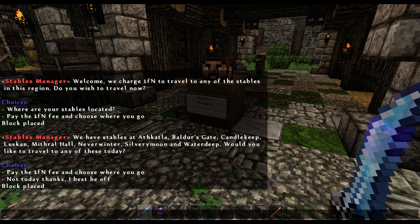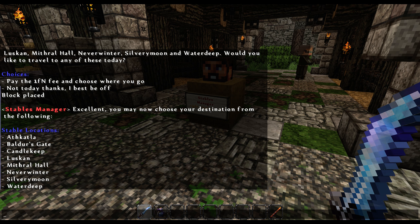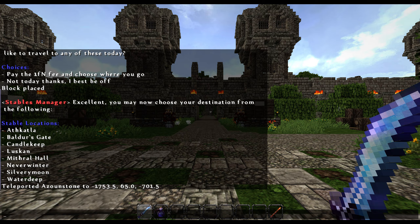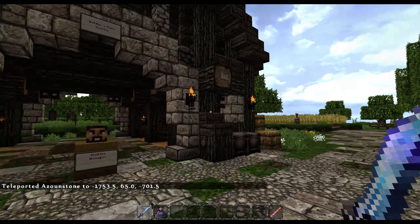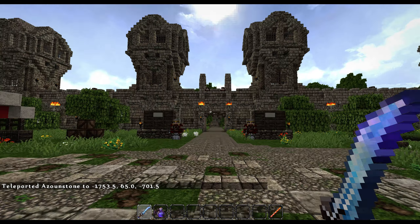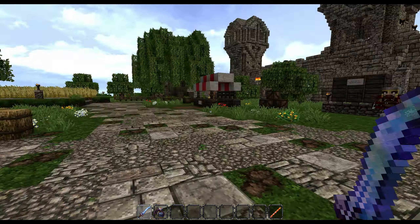I'll pay the one fee. He's taken my money, and now he'll ask me where I want to go, and I can then make my choice as to where I wish to travel. For the sake of this, I will just travel to Baldur's Gate stables, and you can see I've now arrived at the stables in Baldur's Gate, which are just outside of the city, behind those walls over there.